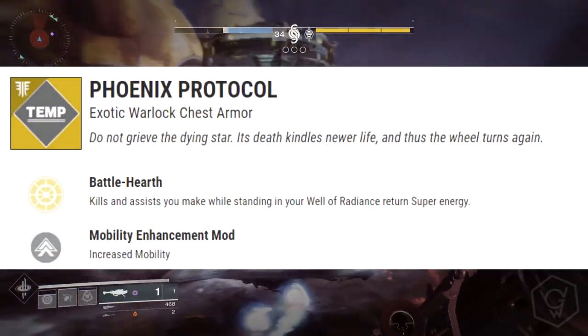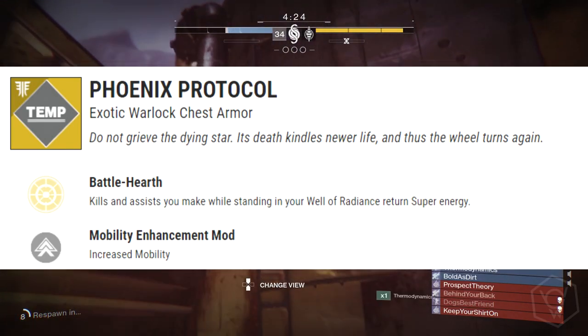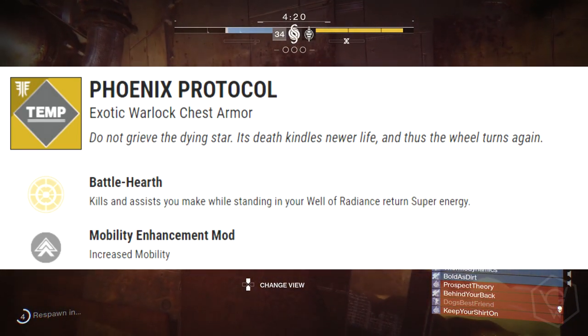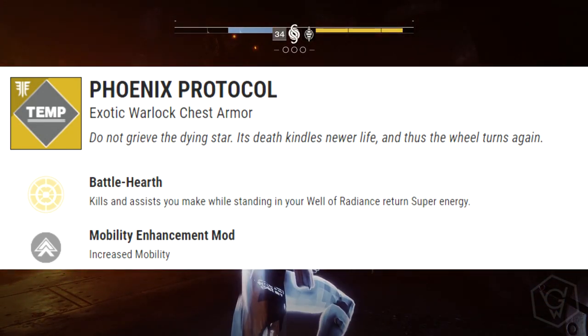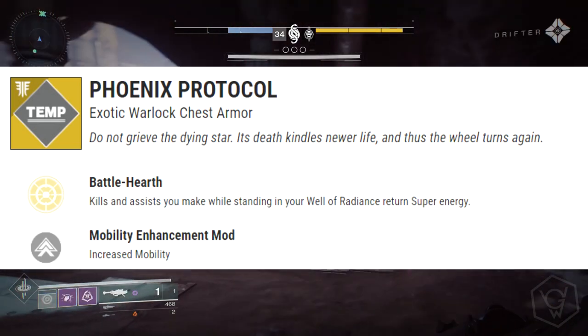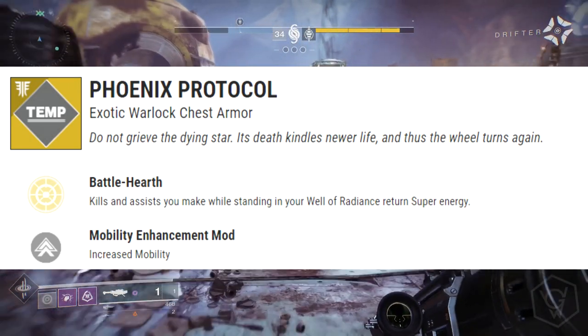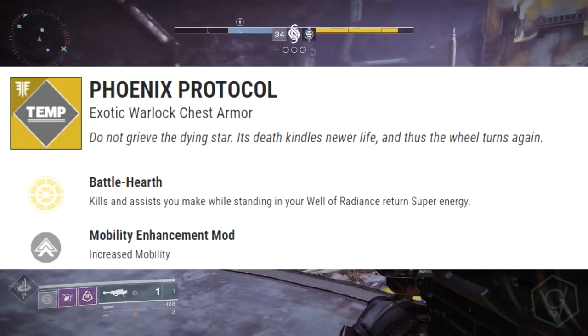We've got the Phoenix Protocol, exotic chest piece for the Warlock. The exotic perk is called Battle Heart: kills and assists you make while standing in your Well of Radiance return super energy. The Well of Radiance is the ability you put down on one of the new subclasses. If you're able to keep generating super energy back infinitely, that's going to be pretty nuts.